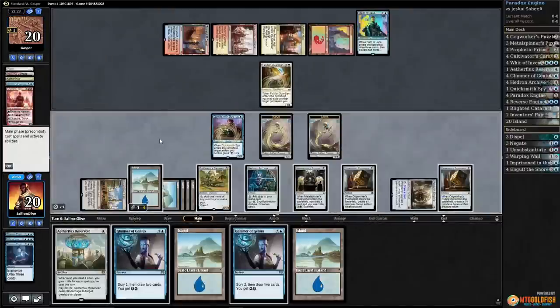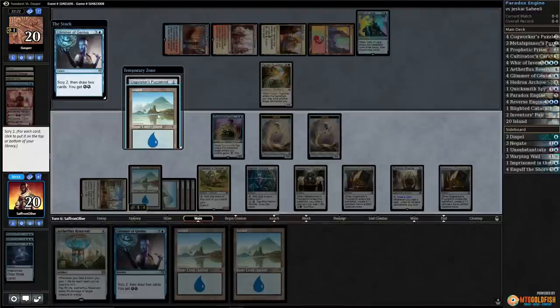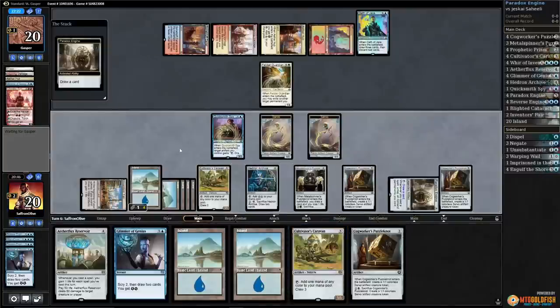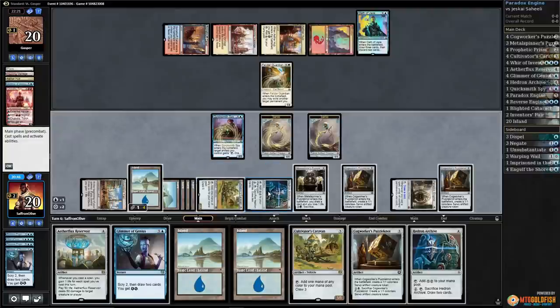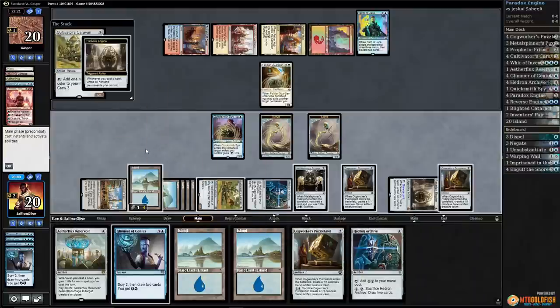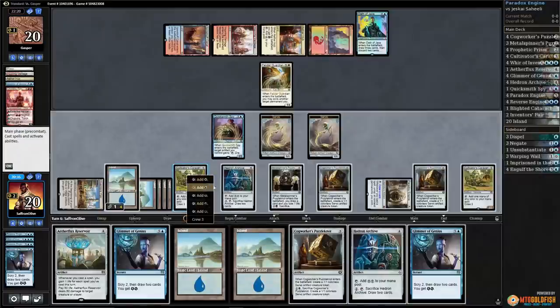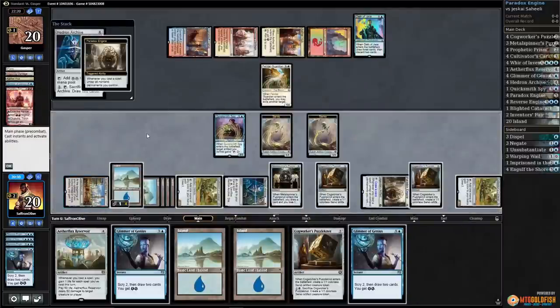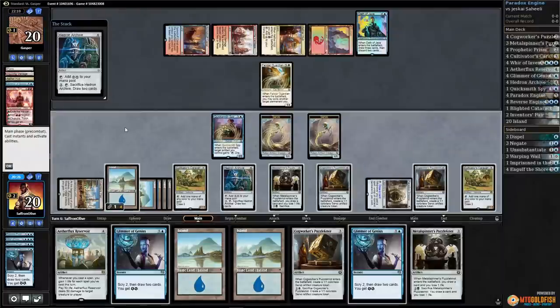Now hopefully we have it. We could use a Prophetic Prism. Tap tap tap — Glimmer of Genius untaps everything. We'll keep Cogworker's Puzzle-Knot because it actually nets us a mana. Cultivator's Caravan is good — draw a card, tap tap tap, play Cultivator's Caravan, untaps everything. Tap the Paradox Engine, draw a card. Now we have an extra blue mana. Tap all of our stuff, play Hedron Archive, untap everything, draw a card — Metal Spinner's Puzzle-Knot, not bad.